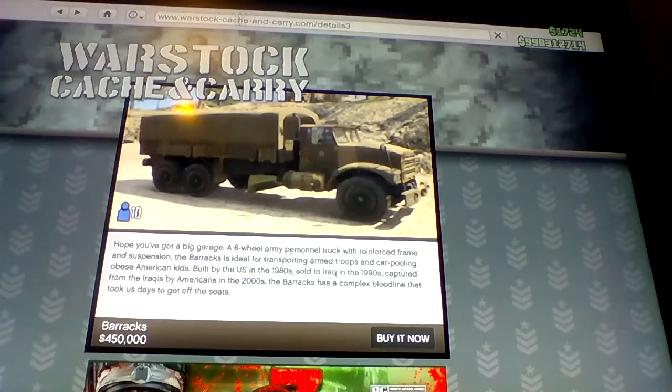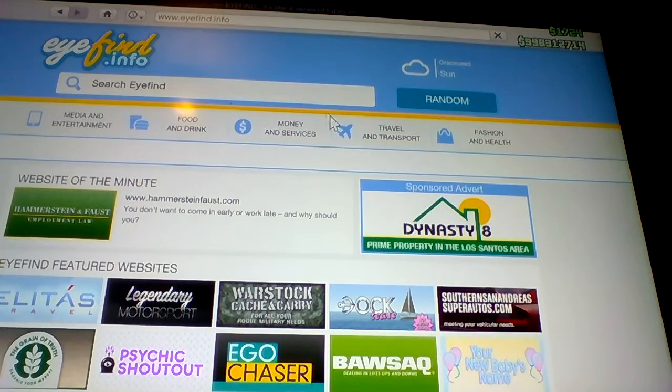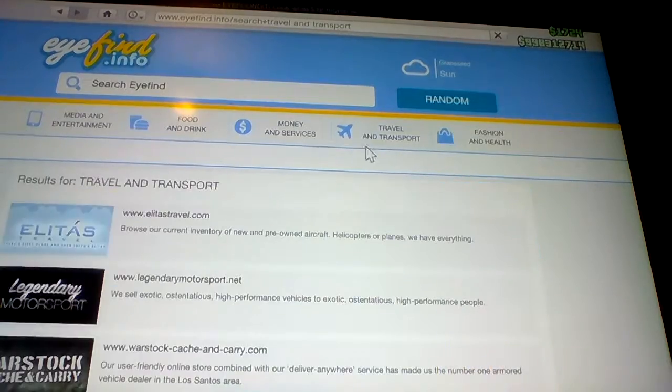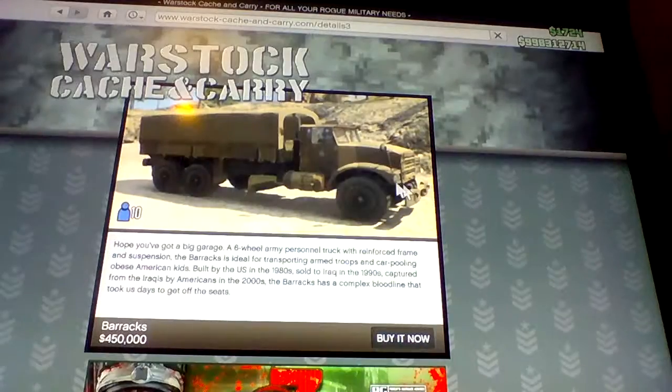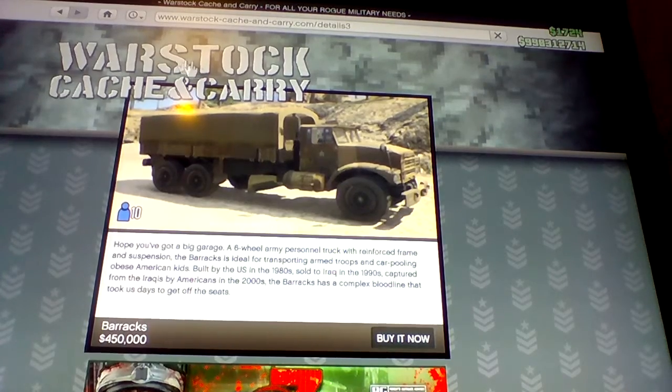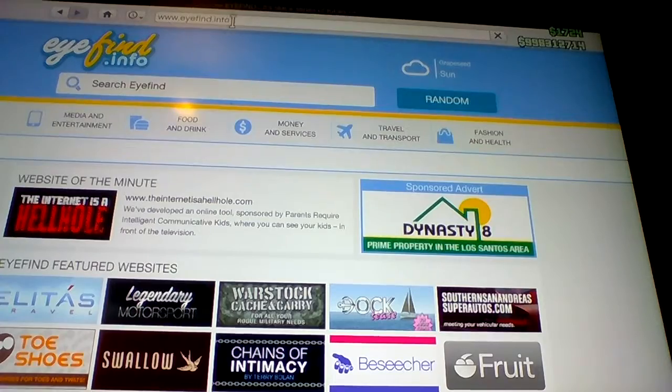Right, wait — try that again. Go to Travel and Transport, Warstock Cache and Carry, click on the Rhino Tank and then do that — click on that, hover over that, and then quickly press DNA.